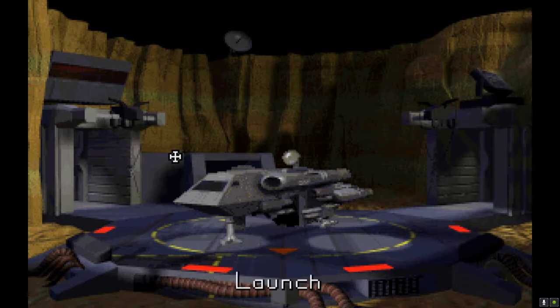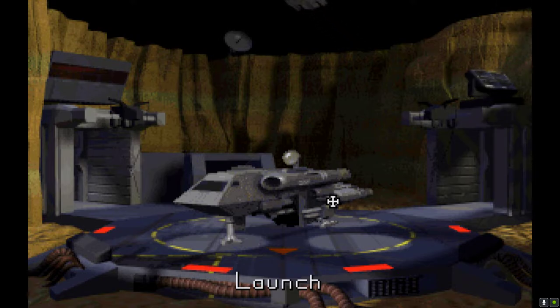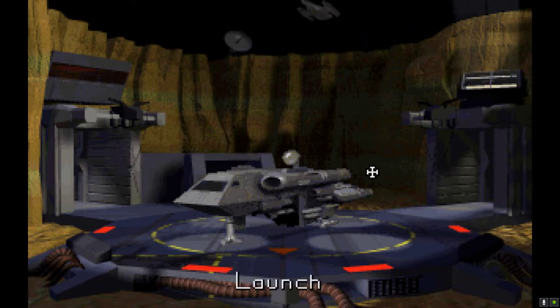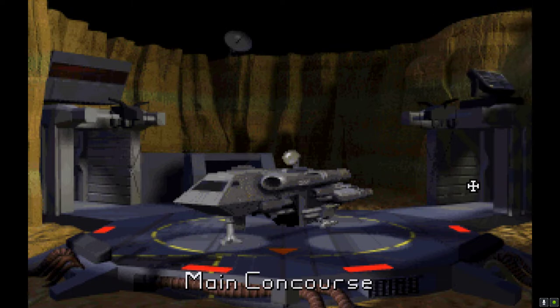There we go. When you begin a new game, you are given this starter ship. The starter ship is called the Taurus — it is a merchant scout class vessel. It isn't much at all. As you'll see in a minute when I take her out for a spin, you don't have a lot of armament on it, and you don't have a lot of credits. This is the hangar where you launch. Let's go to the main concourse.